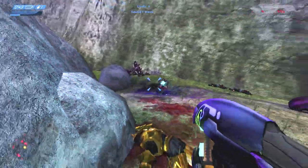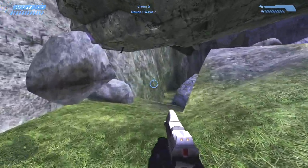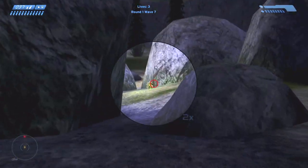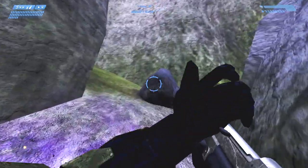Sure, the plasma pistol is very effective at charging a shot to take down an elite's shield, but that extra second it takes to charge a plasma pistol can be detrimental in this mod. While there are typical hot sections of this map, the covenant are looking for you, so you can explore the space to funnel the covenant into all different corners of the map.